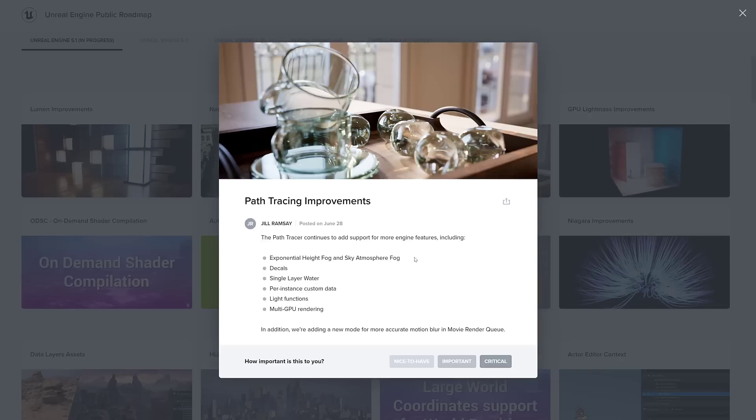Path tracing is getting exponential height fog and sky atmosphere fog, decals, single layer water per-instance custom data, light functions, and multi-GPU rendering.